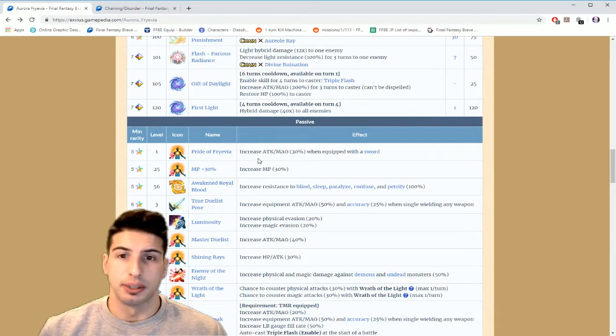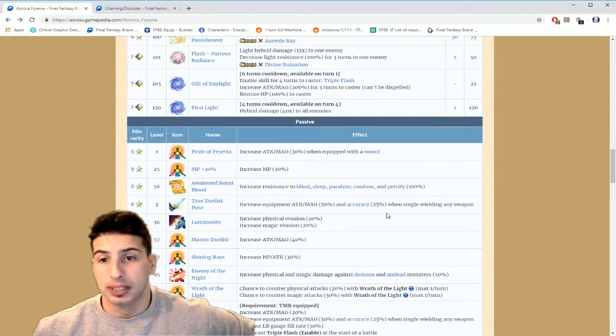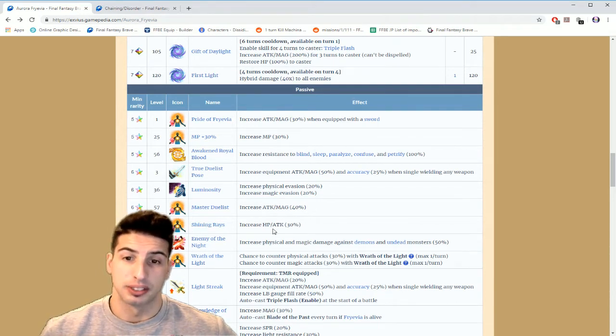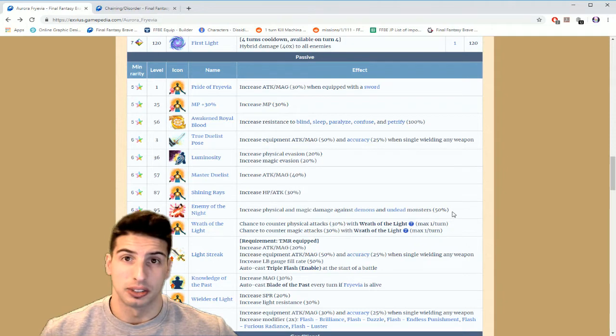For passives: Pride of Frevia increases Attack and Magic by 30% when equipped with a sword and increases MP by 30% — I love when they put that on damage dealers. It also increases resistance to Blind, Sleep, Paralyze, Confuse, and Petrify. True Dual Dispose increases equipment Attack and Magic by 50% and accuracy by 25% when a single weapon is equipped, plus Physical and Magic Evasion by 20%.